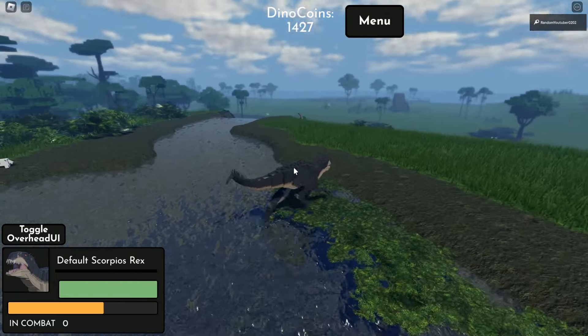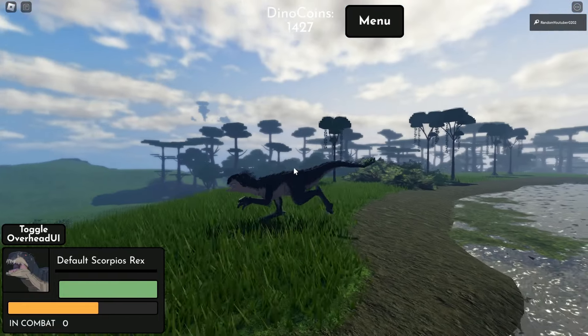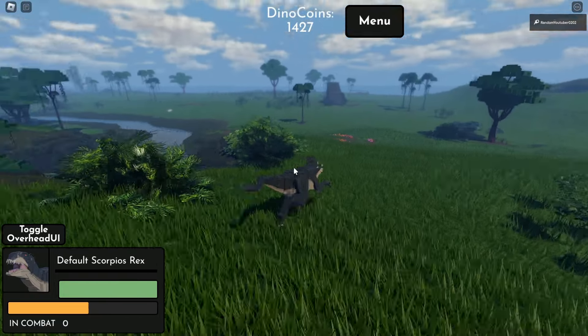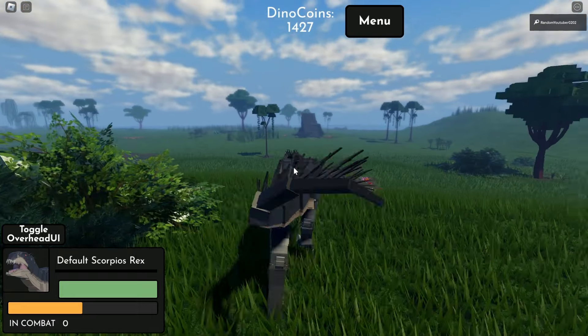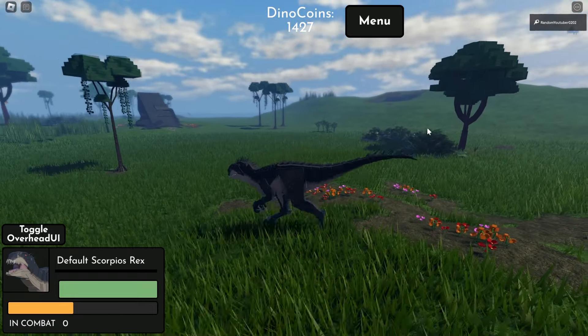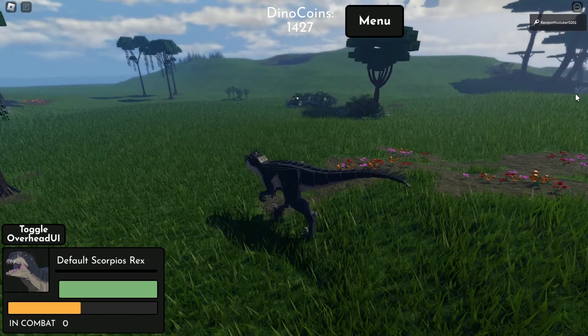So let's just go to the area real quick. Right now I'm actually using the new hybrid creature that Jurassic Blocky just released, which is the Scorpius Rex. It's really, really cool. And I believe they're also planning on releasing some more hybrids in the future.